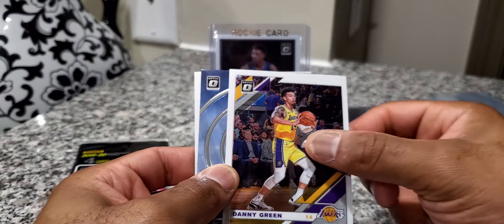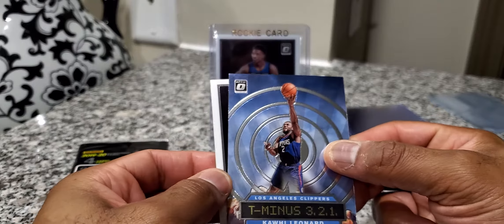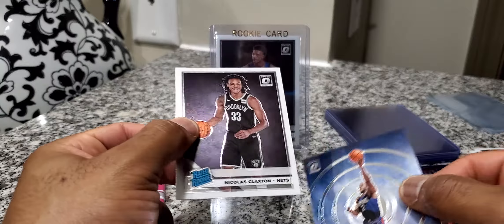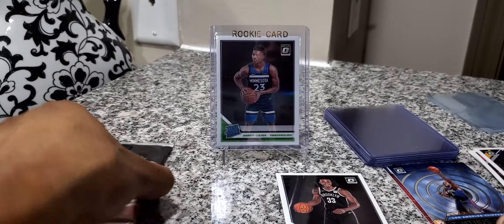Fred VanFleet, Danny Green — at a T-minus three to one. That's a Kawhi Leonard. Those are pretty cool cards, and then we got a Claxton. Put that right there. We'll put our rookies there.